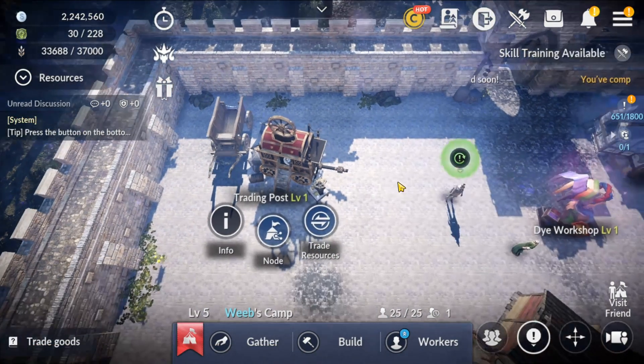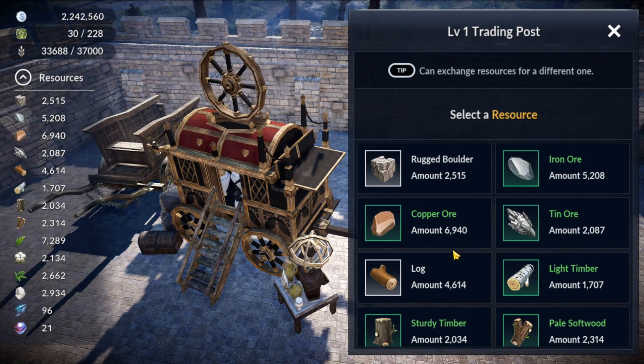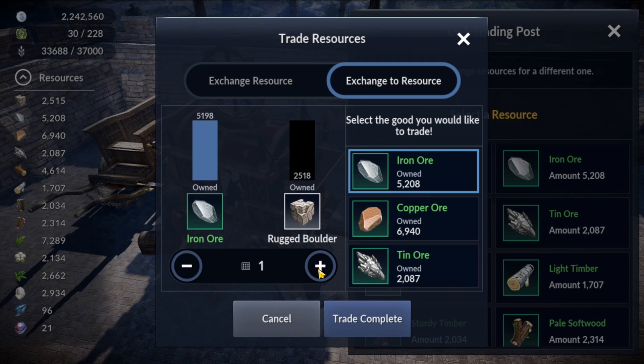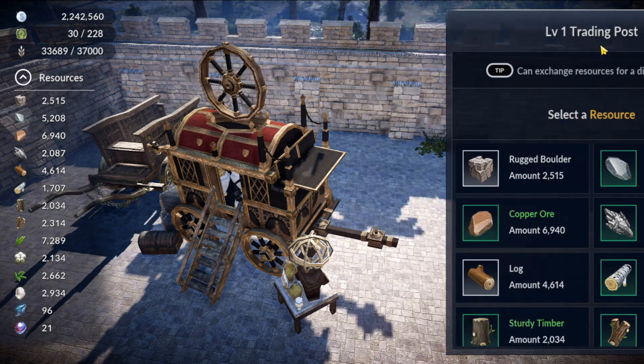Something that the Trading Post can do aside from Node Management is trade resources. You can click on one particular resource and trade it for another resource. There is a limitation — you can only trade stone for stone or wood for wood — and the trade honestly is not very good. I would only make this trade if you're a little bit short on resources to upgrade your base or need a little to send away your villagers in Node Manager. Otherwise I would leave the Trading Post alone because generally it's a waste of resources.